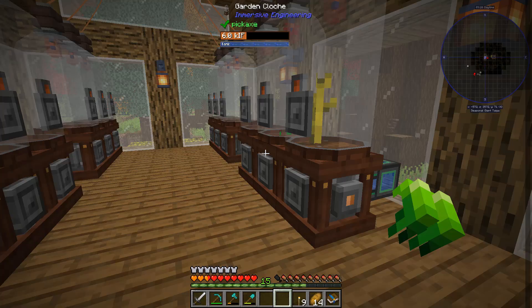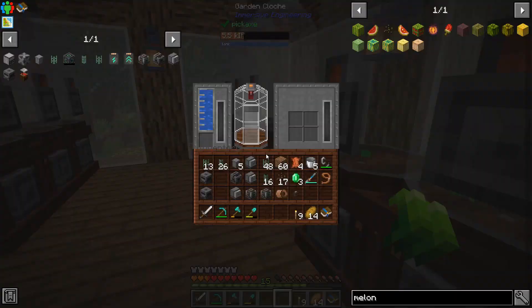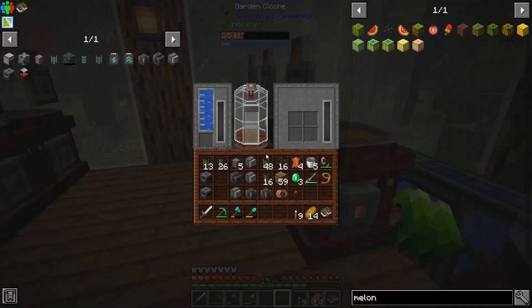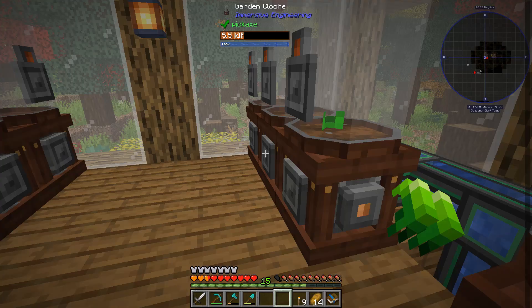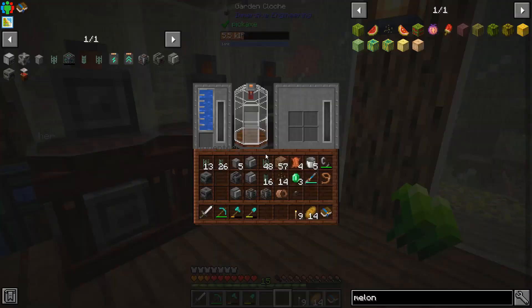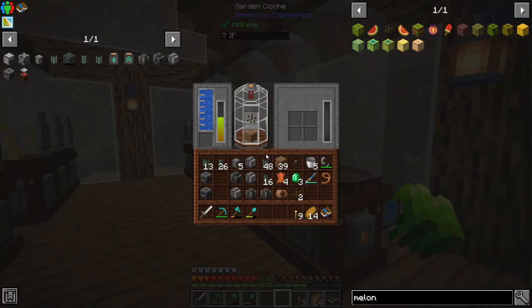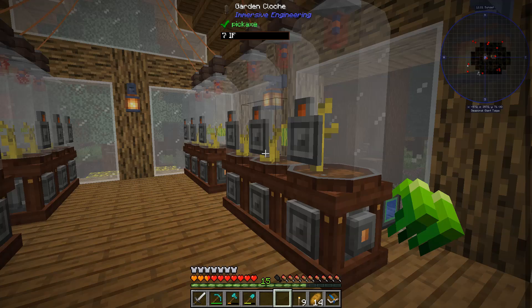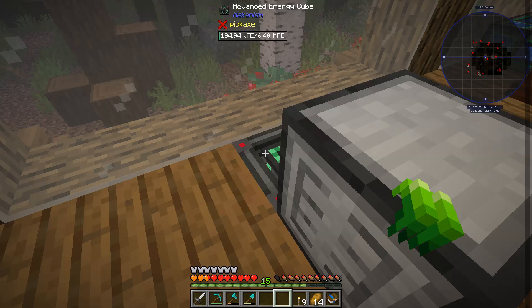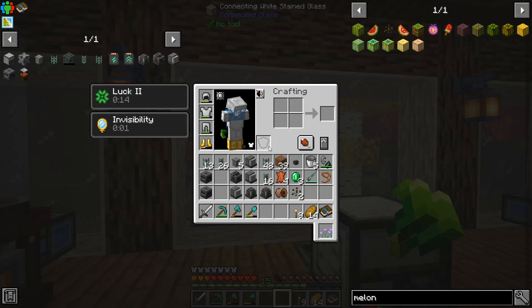Right now we need the melon slices so we can make a bunch of melon seeds and go around to each of these cloches, put the seeds in, put the dirt in, and keep going. I'm going to quickly do this on all of them. Once they're all good to go we can hop back and start collecting all the items into that compacting drawer. All the seeds are in along with the dirt, but they can't effectively grow the melons because I don't have power going to these — I'm mainly trying to conserve power in the energy cube right now.